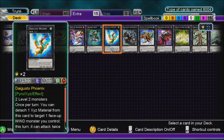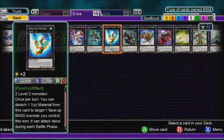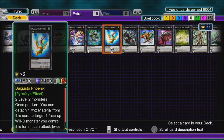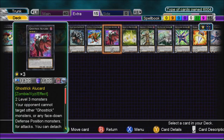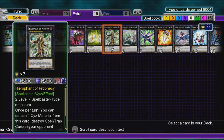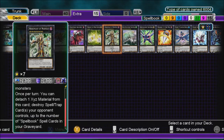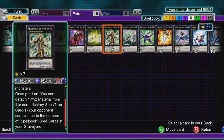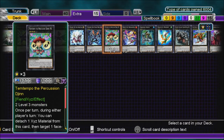For the Extra Deck: Daigusto Phoenix — once per turn, detach one material, target one face-up WIND monster you control and it can attack twice. Gachi Gachi Gantetsu, Gagaga Cowboy, Ghost Trick Alucard, Herald of Pure Light, and Hierophant of Prophecy — two level seven Spellcaster monsters; once per turn, detach one material to destroy Spell or Trap cards your opponent controls up to the number of Spellbook cards in your graveyard, so you can wipe out their backrow. Also Draco Sack, Geargiagear, Big Eye, Leviathan Dragon, Gagaga Cowboy, Dark Mist, Temtempo, and Wind-Up Zenmaines.